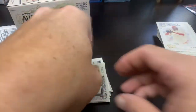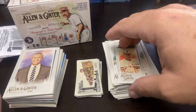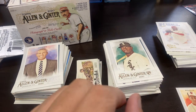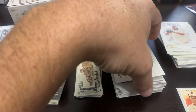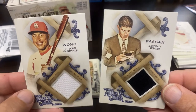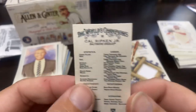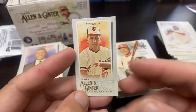So that does it for the break. Looking at the stacks, your blaster and four fat packs are pretty much the same size, but the kicker in the fat packs was the two relic cards we pulled. Not a bad product — not a bad start for me with Allen & Ginter. I pulled a Ripken mini — that'll go in my collection. Thanks for watching, till next time, later!